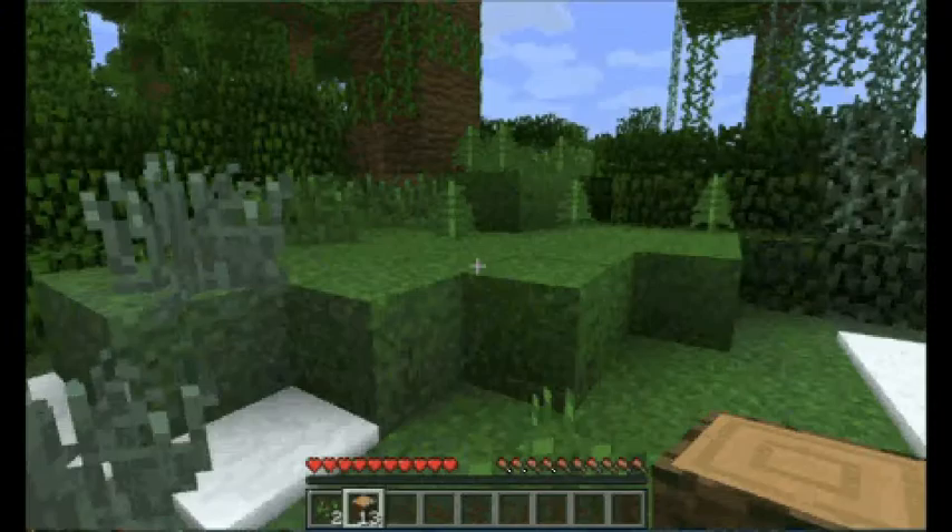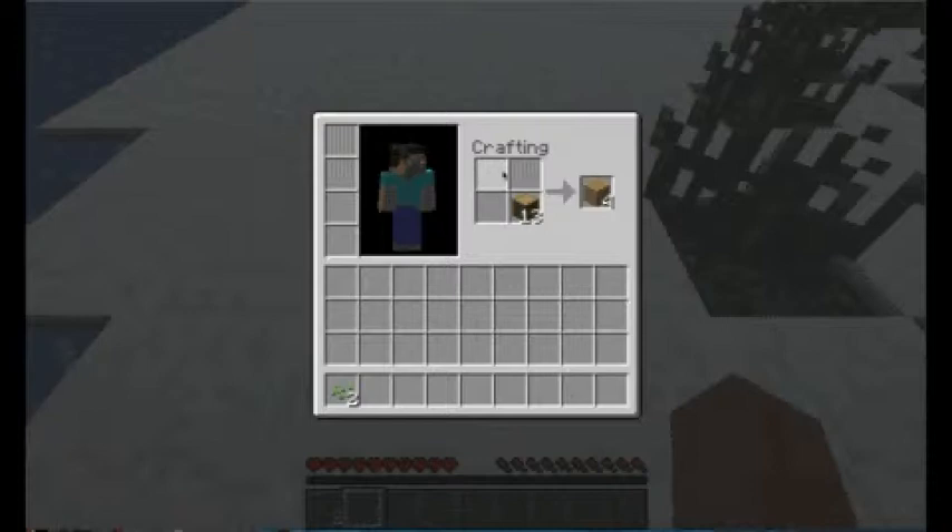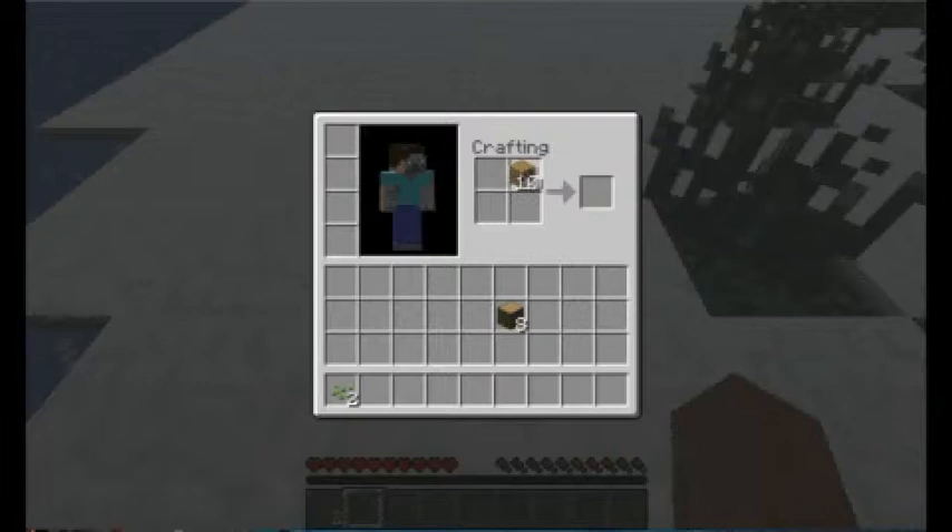First thing we need to do here is you press E on this computer to open up your crafting bench. You have a two by two area. You can put different things in different orders and spots to create different items. I'll show you just the basic things here. You get the wood — this is raw wood. When you put it in it's going to turn into planks. I'm only going to do probably 20 now. The planks can be crafted into other things; the first thing we need to do is get a workbench.